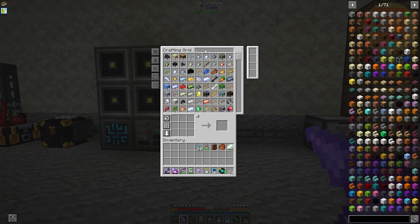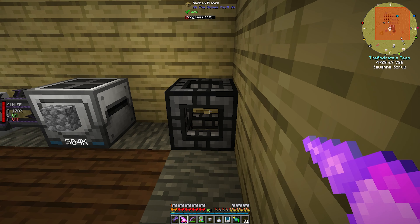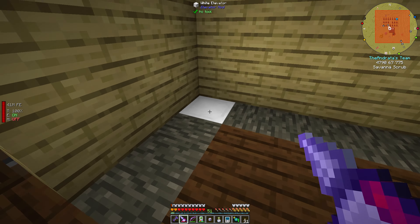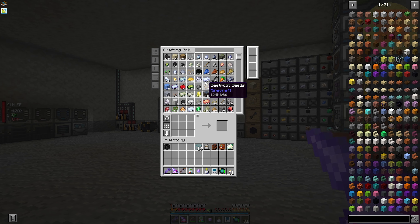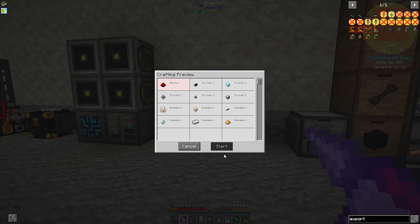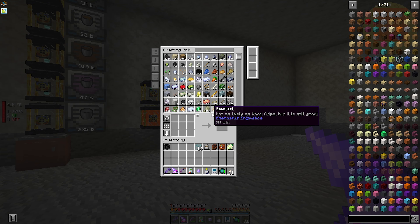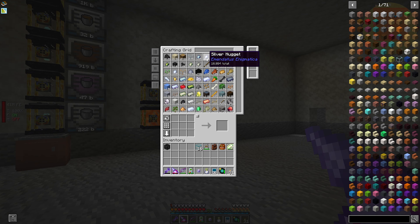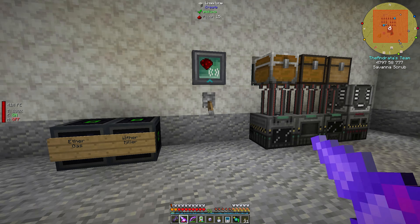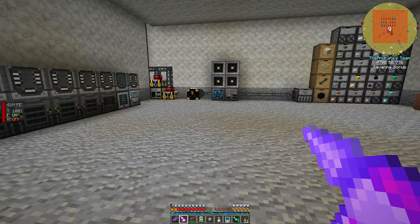I want to go back upstairs and grab our dock, then check on the status of our luminous glass. Luminous glass is done. I want to get an exporter — but I'm missing a redstone. Are you kidding me? We're out of redstone? I'm literally missing one redstone for this thing.